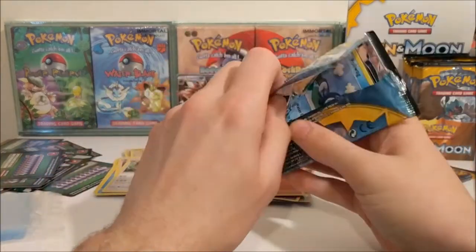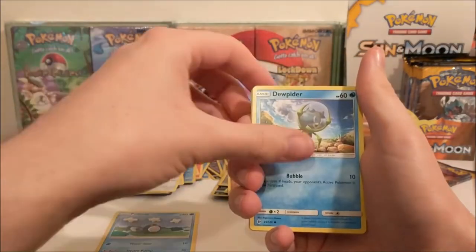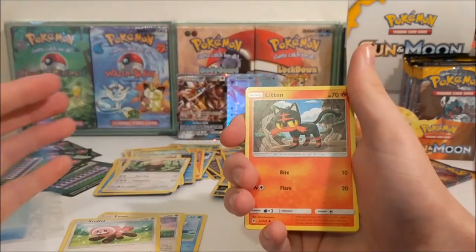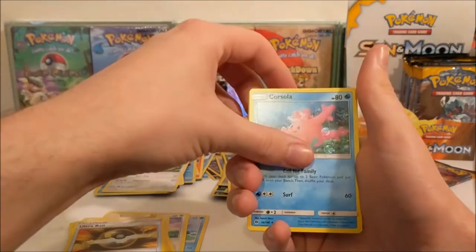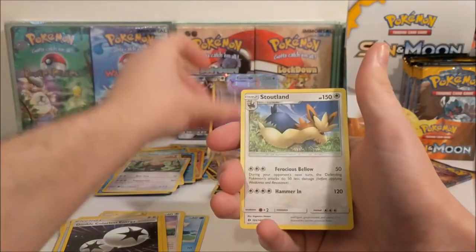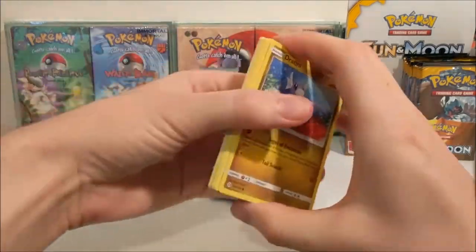I am going to go for GX... we've not got GX. Poliwag, Dewpider, Eevee, Stufful - you know when you're lying there and even with the letters in front of you you still can't get it out - Lytton, Electric Energy, Ultra Ball, Corsola - we've not had that before - Double Colourless Energy, a Reverse Alolan Grimer, very nice, and a Stoutland regular rare.